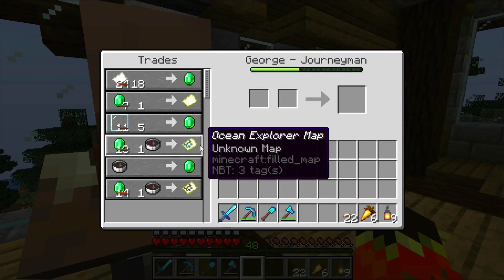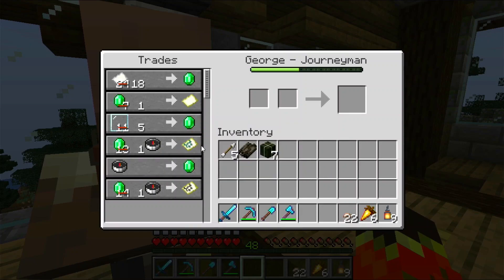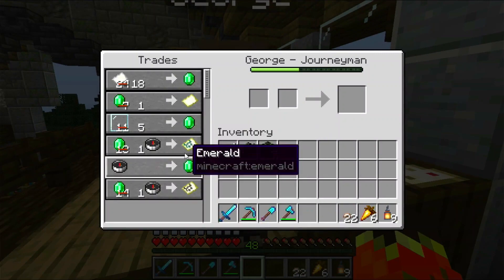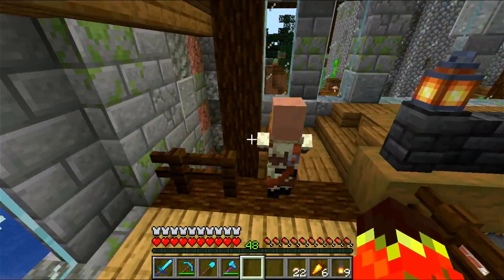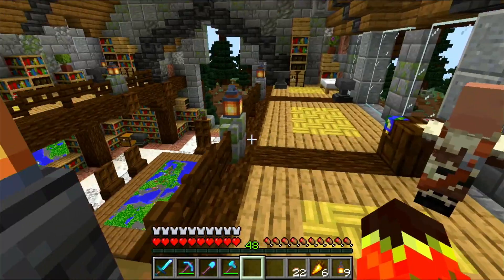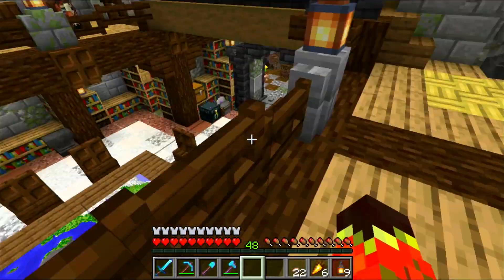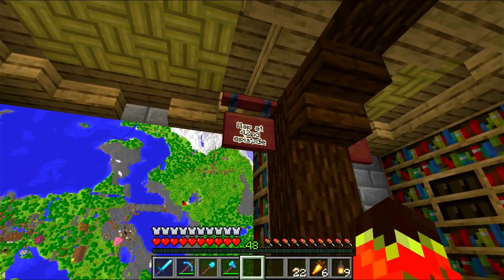We are going on with the ocean explorer map. I want to find the ocean monument. And since this map points to the nearest structure of this type, we can safely assume that this is the closest. Therefore we can also work on implementing some connections — first exploring this ocean monument, and then hooking it up via the nether to our home. I've gone ahead and completed the map. This is now saved at the 42nd episode.